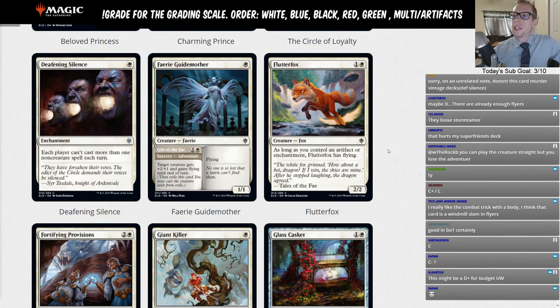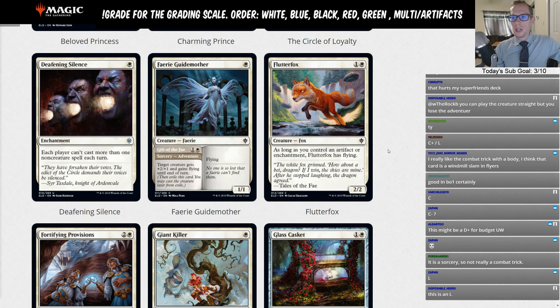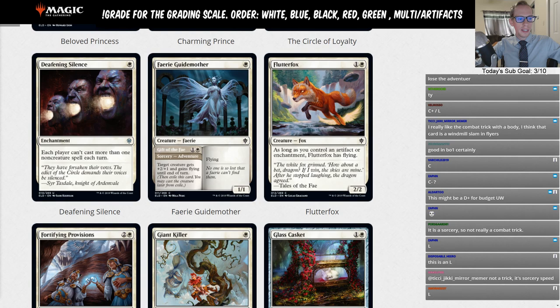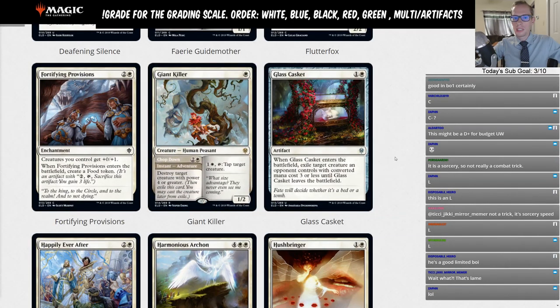Flutter Fox — two mana, 2/2. As long as you control an artifact or enchantment, Flutter Fox has flying. Unfortunately Flutter Fox is a lot more fun to say than it is to play — it will not see standard play. That's an L — a good limited fox.